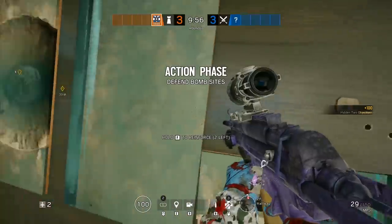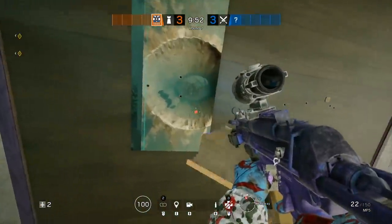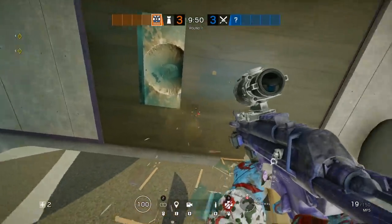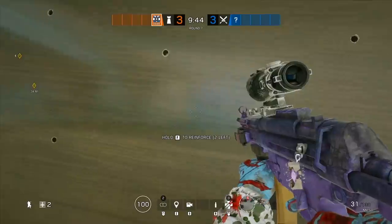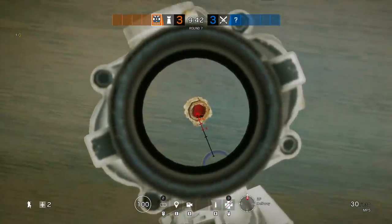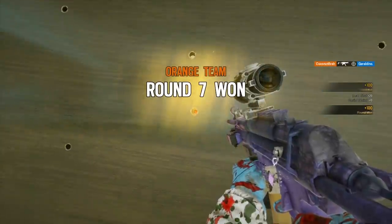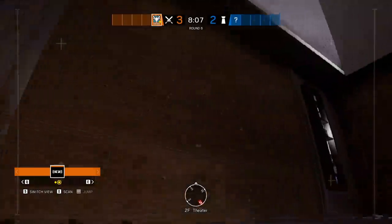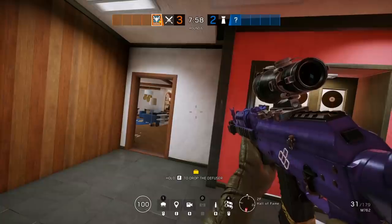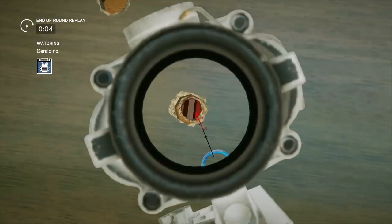Moving upstairs we have a more intricate bullet hole setup that Citizen was using in the hallway to watch through two entire rooms and into the hall of fame. A lot of standard top floor clears involve pushing through hall of fame and clearing the penthouse and theater, and as soon as someone peeks this wall of bullet holes either they will have to get a 1-in-20 chance of shooting the right one, or the attacker will get taken out. The defender will be holding the angle waiting for the peek, so they will be at a huge advantage even if the attacker already has an amazing reaction time.